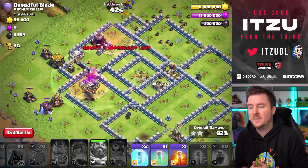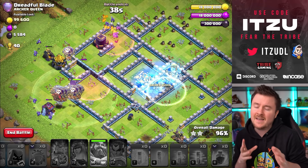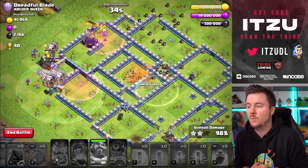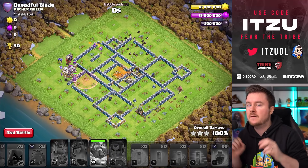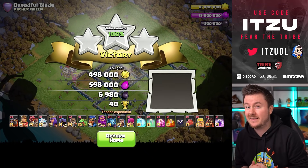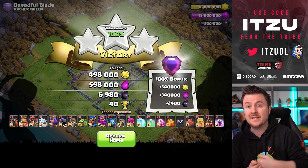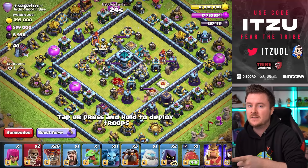On this attack we had around five spare spells but I just didn't want to wait any longer with the Haste, so we only used four. If you guys already think this attack was crazy, make sure to stick around because there are way more crazy attacks coming, especially on ring bases.